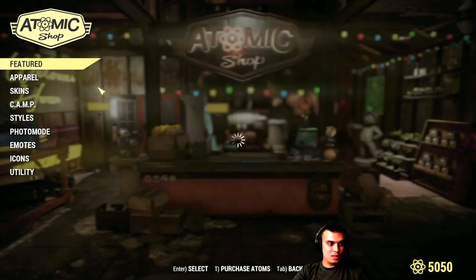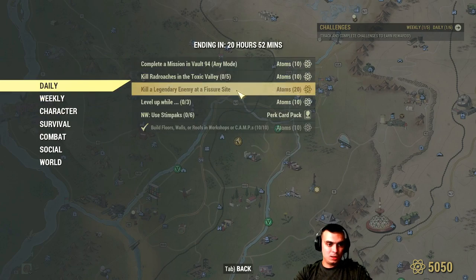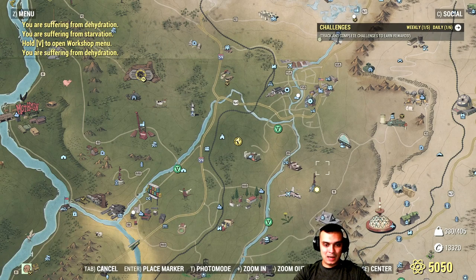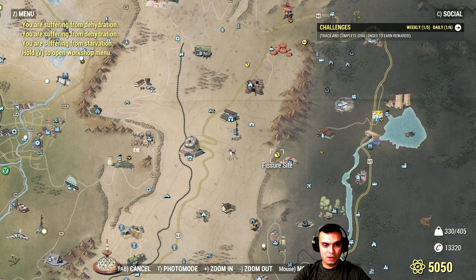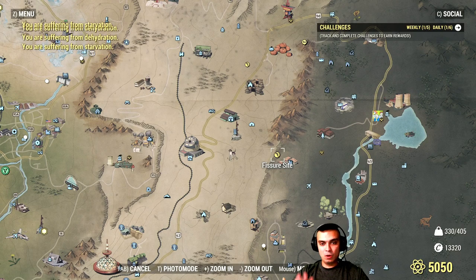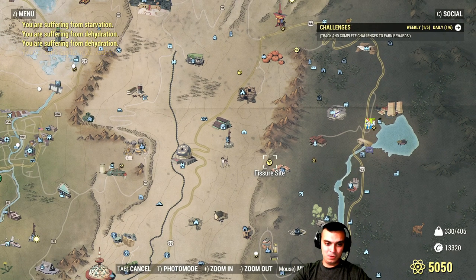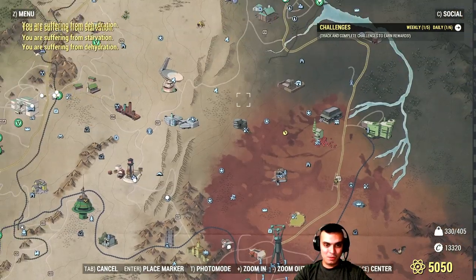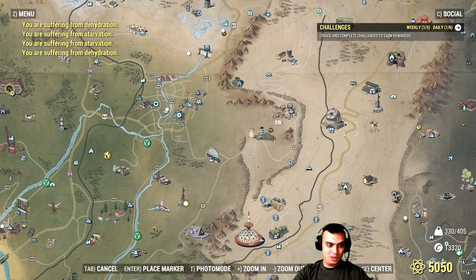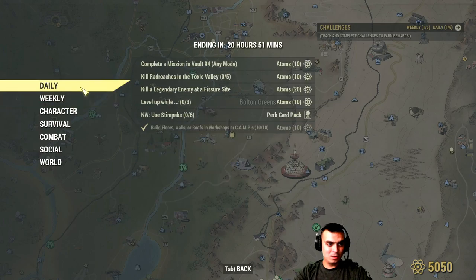I'm going to miss out on the roaches challenge — it'll take too long. The next challenge is to kill a legendary enemy at the Fissure Site. The only time I've seen a legendary enemy there was a three-star Ghoul. I'll visit that place and hopefully see one — but it's the only place I've seen a legendary there, so it's not going to be a quick one. That gives you 20 atoms.